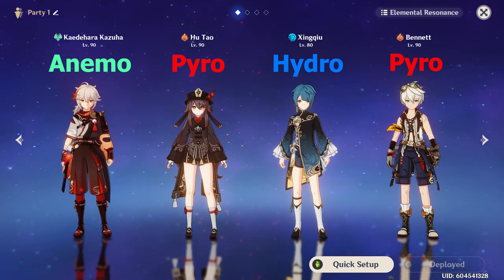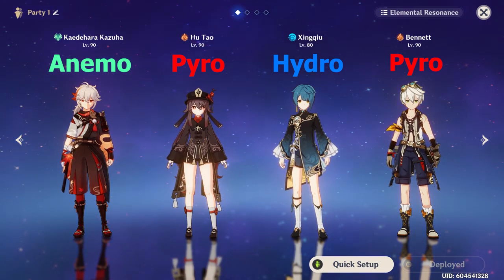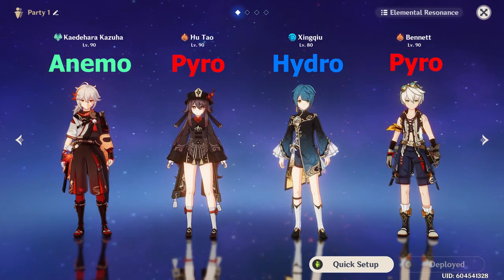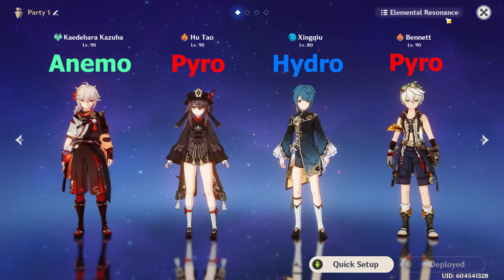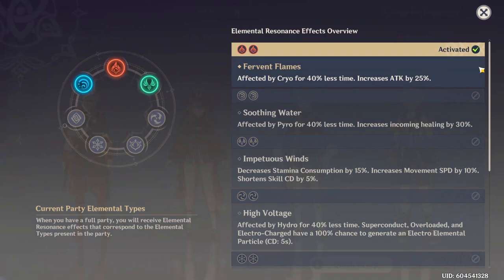Having different combinations of characters that use a specific type of element on your team can also give you different resonance bonuses. For example, having two Pyro characters on your team will give you a stat buff of 25% attack.